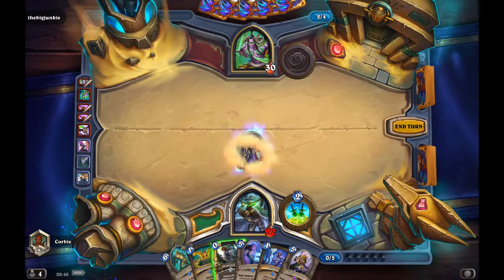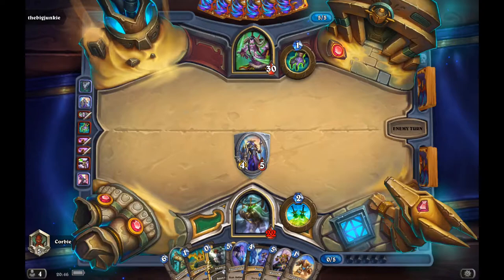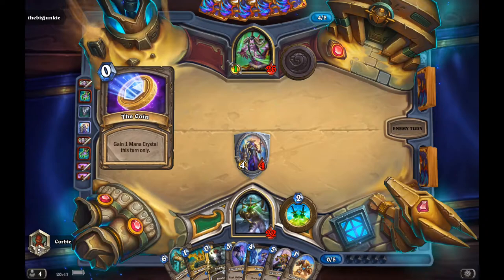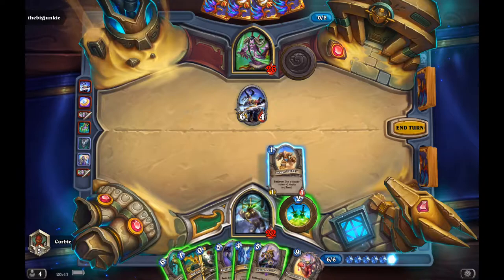I get the Waste Warden, which is actually very important in this matchup. He places a lot of demons, and especially if he plays the Illidari Overseer with Warglaives, he has the ability to produce lots of Illidari tokens. The Waste Warden targets a specific tribe and deals damage to all minions of that tribe, so once I play it, I can potentially clear the whole board if he has an Illidari Overseer setup. He's most likely going to clear up there.